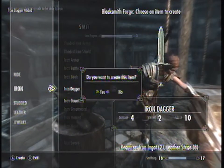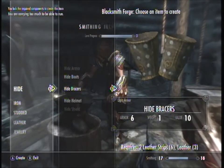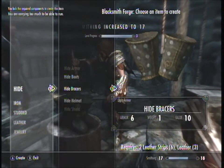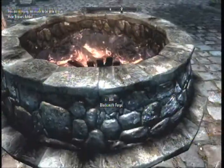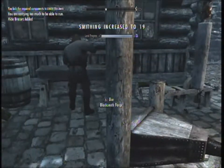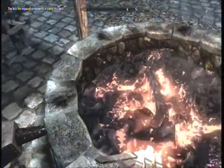What you want to do is make iron daggers or hide bracers. I did the hide bracers, but the iron dagger actually does work just as efficiently. I did a mixture of both, so when I ran out of iron and still had leather left over, I'd make the leather bracers.